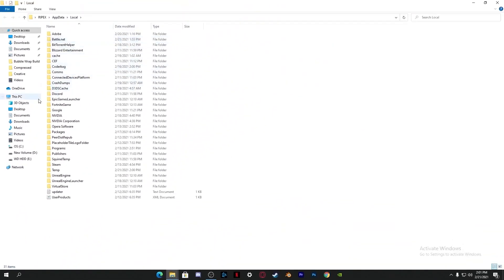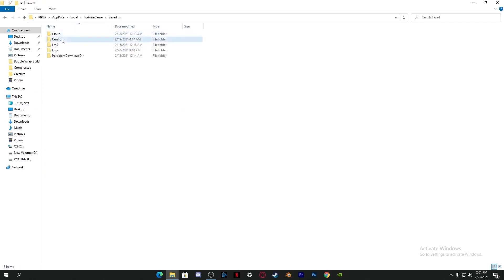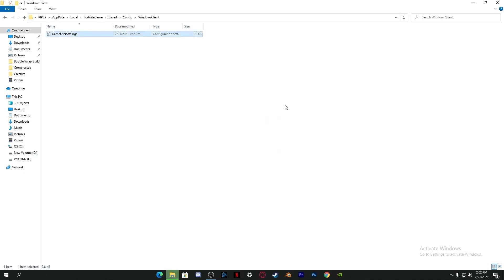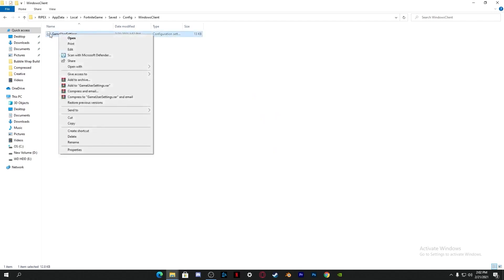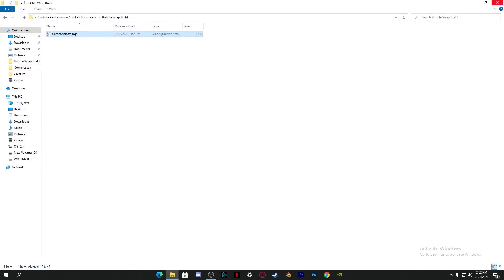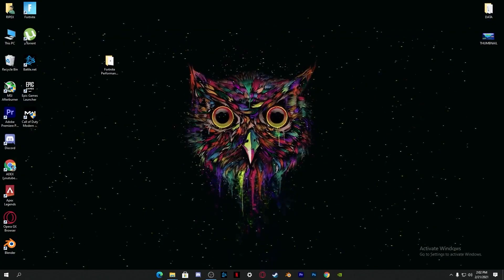Type %localappdata% and press OK. It will take you directly to that folder on your screen. Go into Fortnite, then Saved, then Configs, then WindowsClient. Open that folder and you'll see the GameUserSettings file. Right-click and paste, replacing the existing file. Now go into the properties of the GameUserSettings file and check the Read-Only box so the settings don't get changed. Apply and click OK.